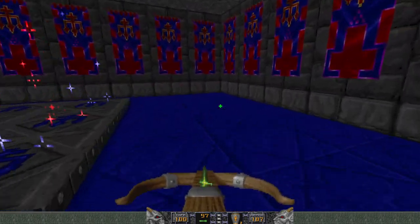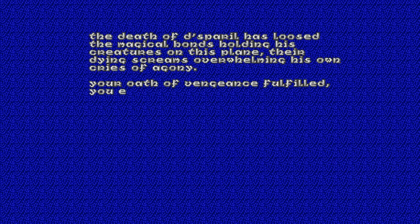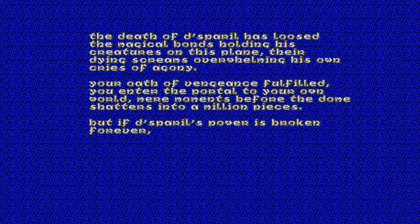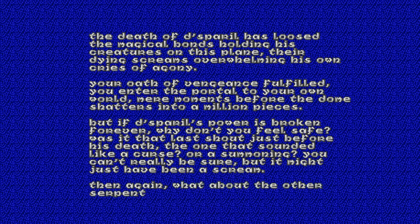That's it — this is the exit. Disparil is defeated. The death of Disparil has loosed the magical bonds holding his creatures on this plain, their dying screams overwhelming his own cries of agony. Your oath of vengeance fulfilled, you enter the portal to your own world mere moments before the dome shatters. But if Disparil's power is broken forever, why don't you feel safe? What about the other Serpent Riders?